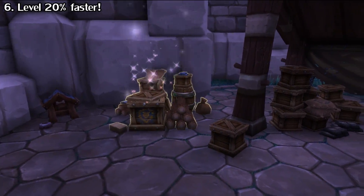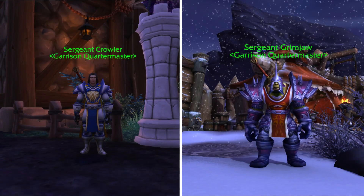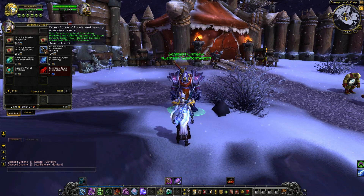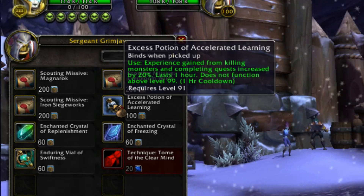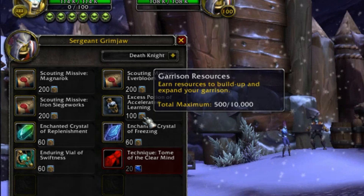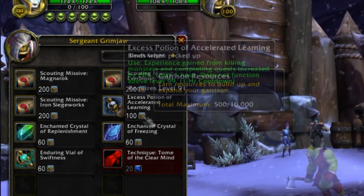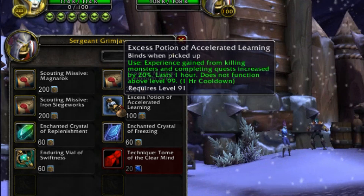While we're talking about Draenor, once you build your garrison, find the following NPC and check out his stock. He sells you an item called the Excess Potion of Accelerated Learning, which gives you a 20% bonus to experience all the way up to level 100. It costs 100 garrison resources, which you get from treasures and rare elites spread throughout Draenor. 100 is nothing, so you should get it pretty quickly. Save yourself some time and make sure you have this active throughout your adventures in Draenor.